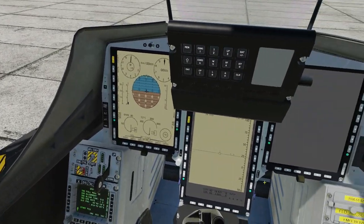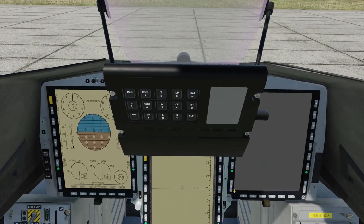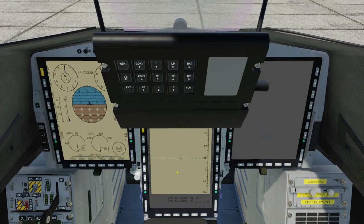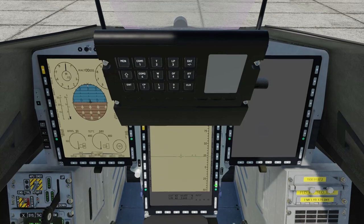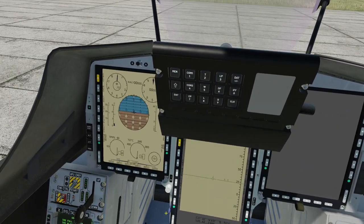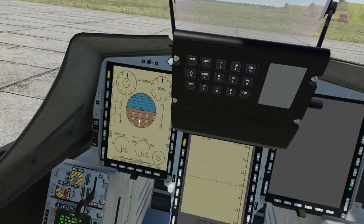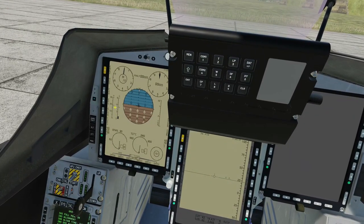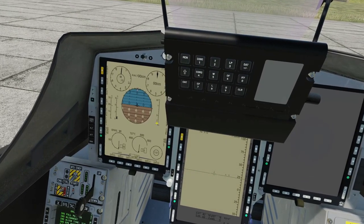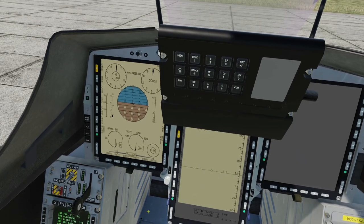Looking around the front here, the right MFD is not in use as we're in air-to-ground mode, so the air-to-air radar isn't in use. The central one has an artificial horizon and a datum, but apart from clicking fix, nothing else is really clickable on this at the moment. On the left MFD we've got speed, Mach, altimeter, artificial horizon — and I believe that's G and angle of attack. Then you've got your throttle position, temperature, RPMs, and that's your fuel state.